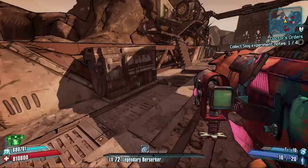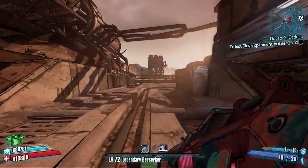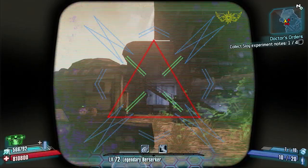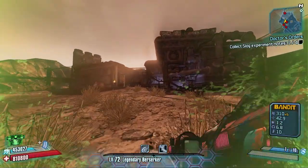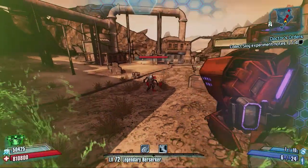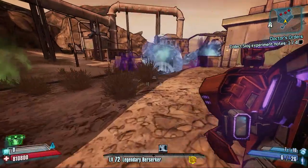Head across this bridge kind of thing and once you get to the end turn right. As you can see there are some stairs right there — keep an eye on there because our boss of today, called Mad Dog, is here. We're going to be farming him, so let's take him down and see if we can get a first-time legendary drop.